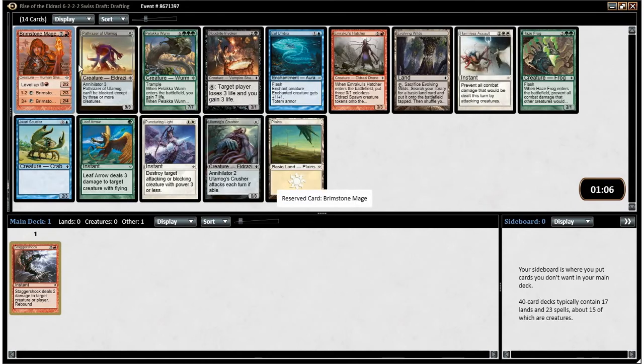Okay, Palaka Worm. Brimstone Mage is very good, and so is Palaka Worm. Ulamog's Crusher's good too — he's one of the draws you really want if you're trying to go ramp. Emrakul's Hatcher can help you go ramp. Right now, I think I'm going to take the Brimstone Mage. He's just incredibly good.